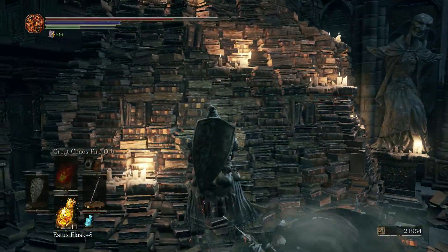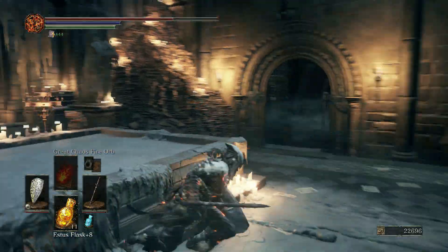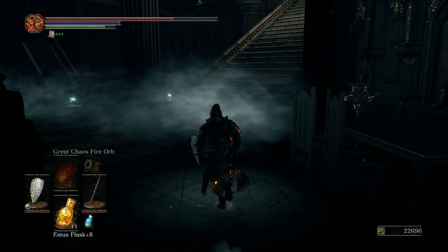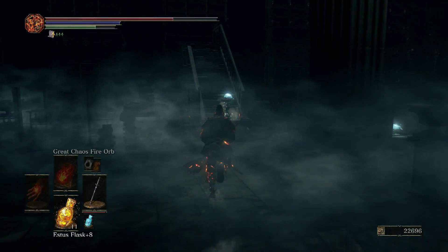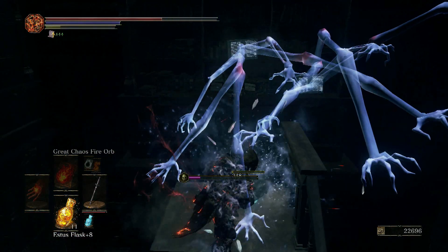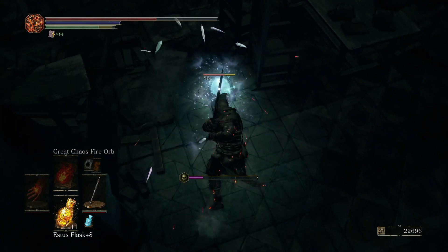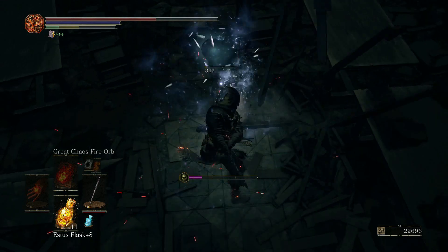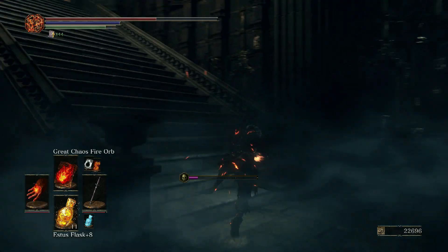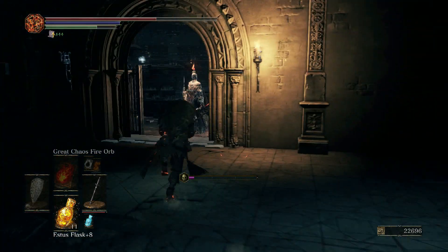Yeah, that's a lot of books. Did that not slow me or did it already wear off? I don't know. I'm just going to run past this area. That Crystal Lizard — I don't think Crystal Lizards drop chunks. I'm actually not sure on it. I'm pretty sure they don't. Another Chaos Gem, by the way. Yeah, I'm like 90% sure that Crystal Lizards don't drop chunks, at least not these ones.